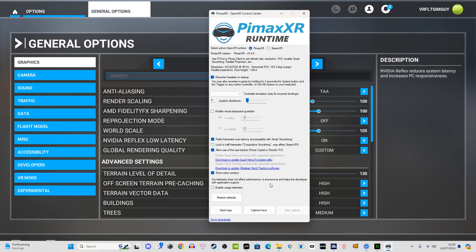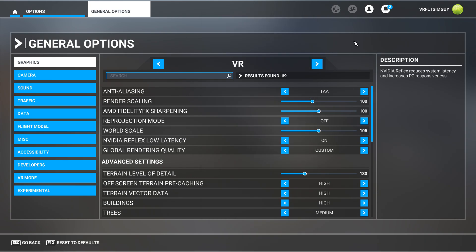In terms of locking the half refresh rate, we don't need to do that anymore — I'll explain why in a minute. Eye tracking is not available on the Crystal Light, so don't worry about that. The mirror is useful if you want to take VR footage. Now for the OpenXR Toolkit settings in terms of my VR settings in the sim, let me show you what I run with my 4090.